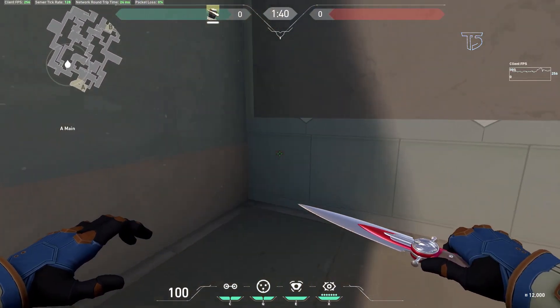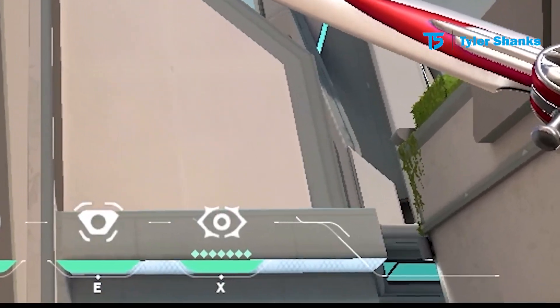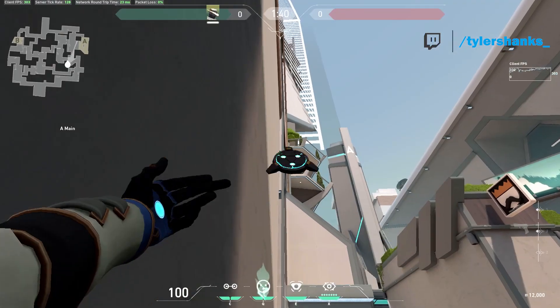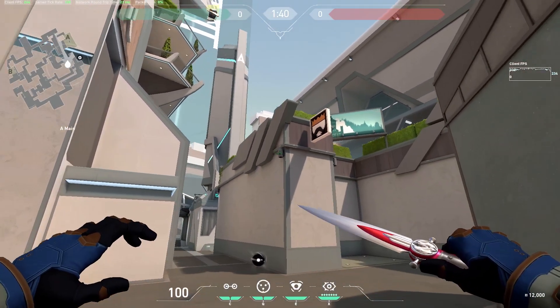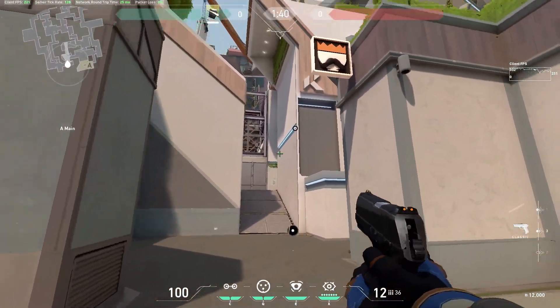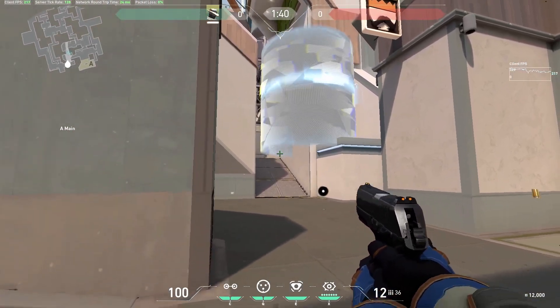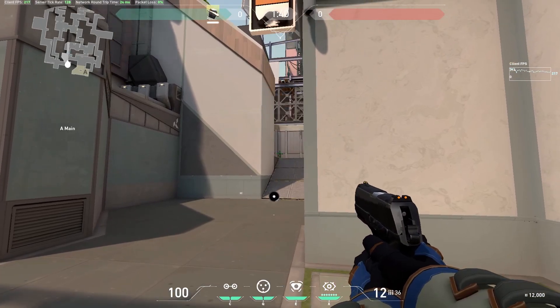Starting with A on Split. This one can be used offensively if you make it this far on your initial push. Go in this corner and line up this part of your HUD with this corner. This spot will cover anyone looking down from the ramp to your spawn side, and will also cover the left side of the ramp from certain angles.